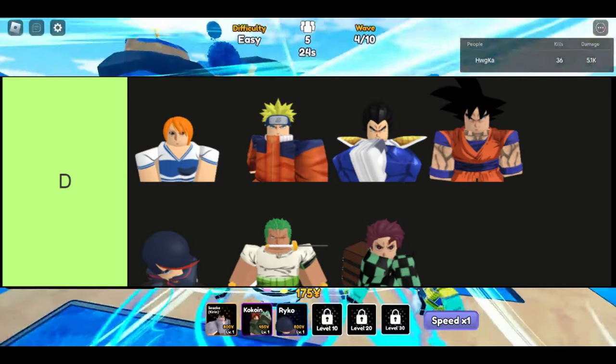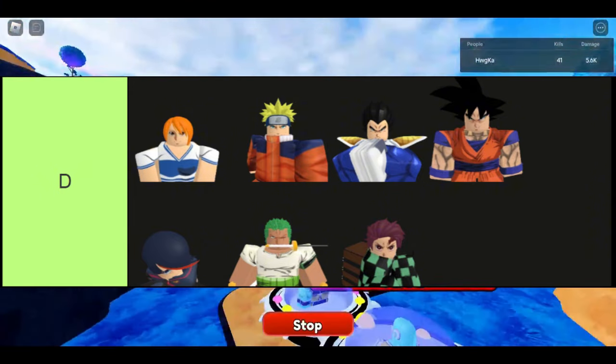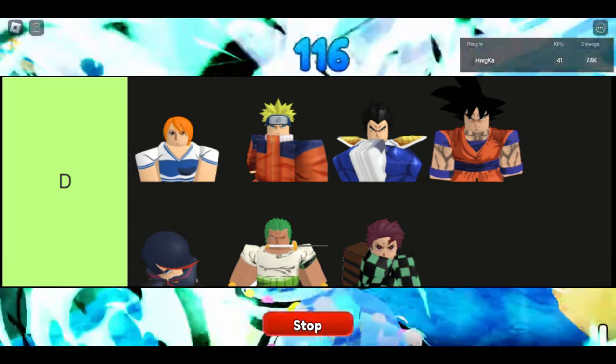The units in this tier are, in order from top left to bottom right: Nemo, Naruto, Vegetable, Goku, Raiko, Roro, and Tojiro.